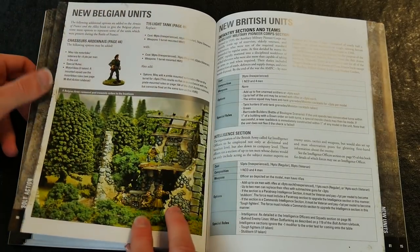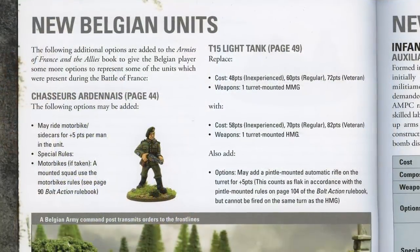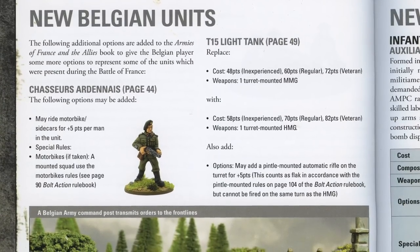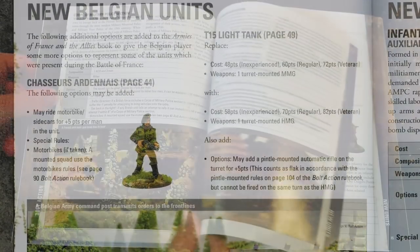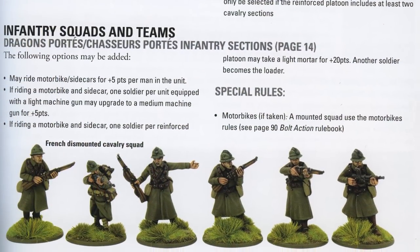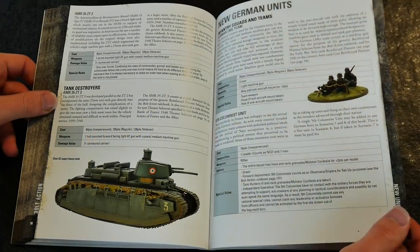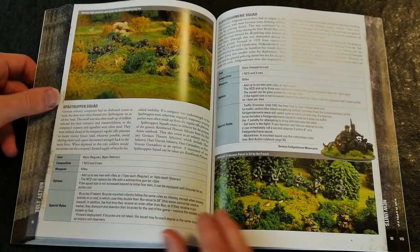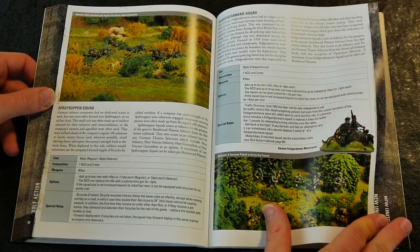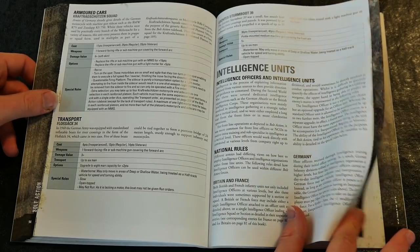The new unit section contains something for all the protagonists, from detachments for the Belgian Chasseurs Ardennes to British Pioneer Corps and Intelligence Services, Royal Engineers, French naval units, French cadet sections, fifth columnist units who aid the German invasion, and the feared and hated Feldgendarmerie or German military police. There are also new rules and national characteristics for different intelligence units and even war correspondents.